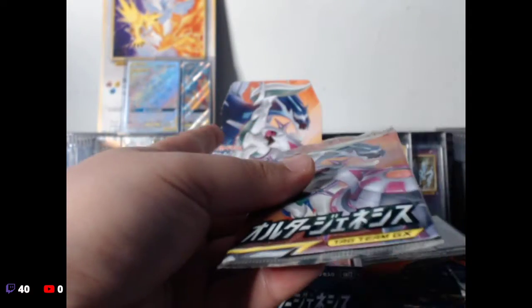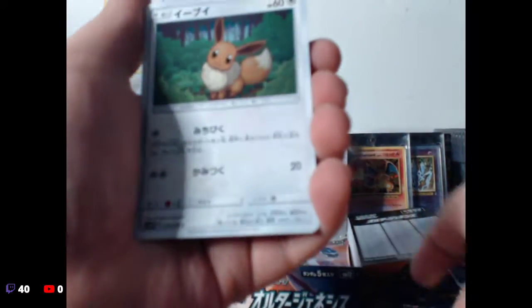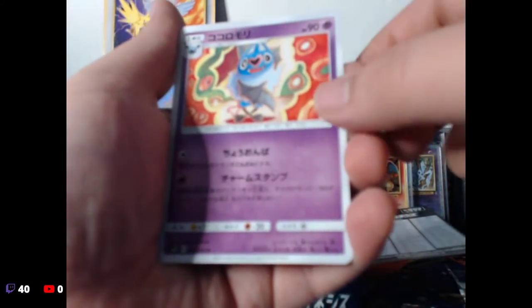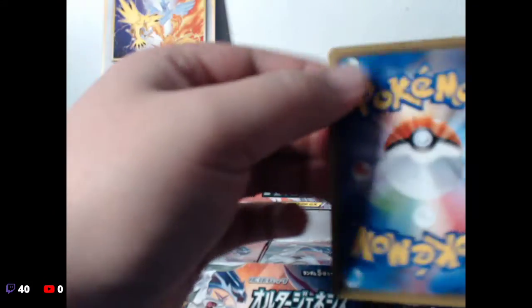The only sad thing is I think that per booster box you only get one of those, so I think that's our secret rare that we're gonna get from here — I'm pretty sure you only get one. We have little shrimp, Eevee, Alolan Vulpix, and big Zubat.